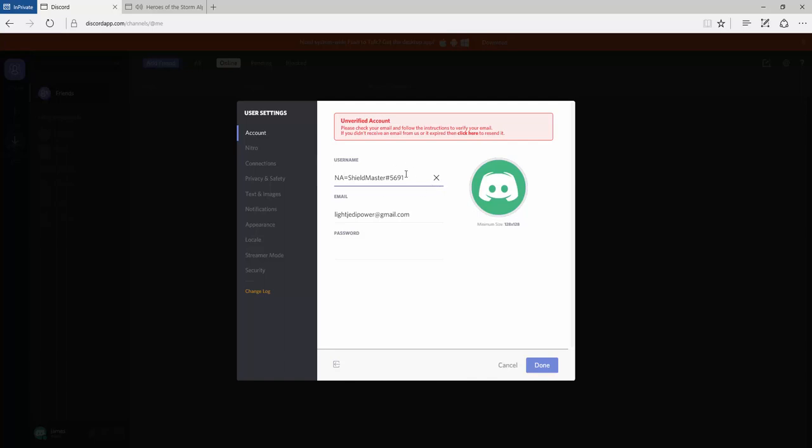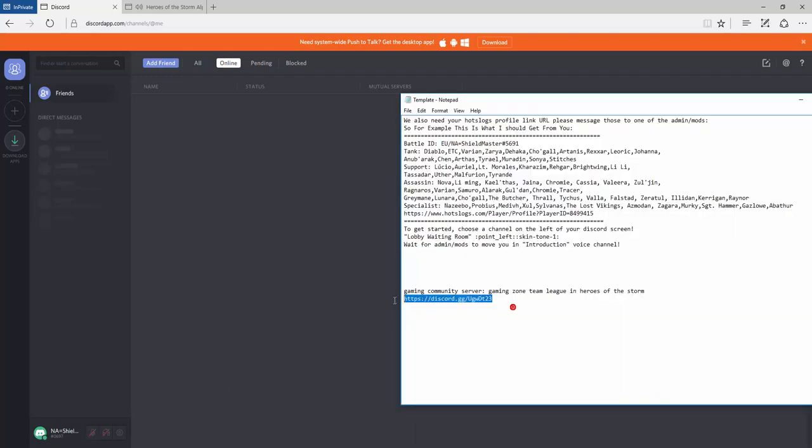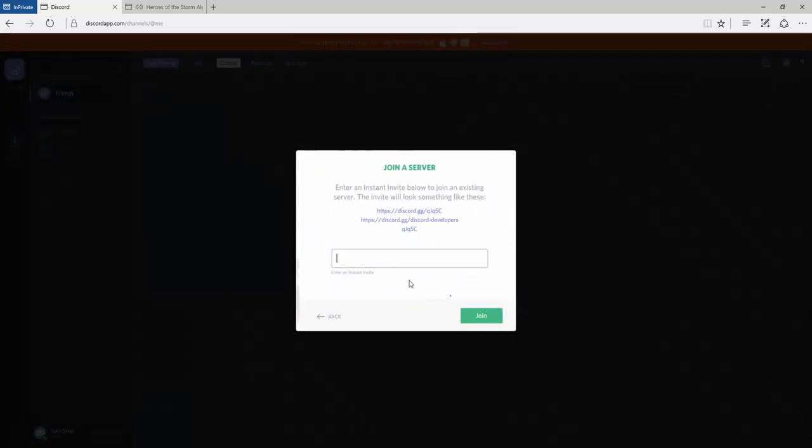Once you've done that, you need to put your password in. It's just a guest account, so it may tell you the name contains something — that's not a problem, you can just enter it as is. Then all you're doing is joining the server by clicking Join.